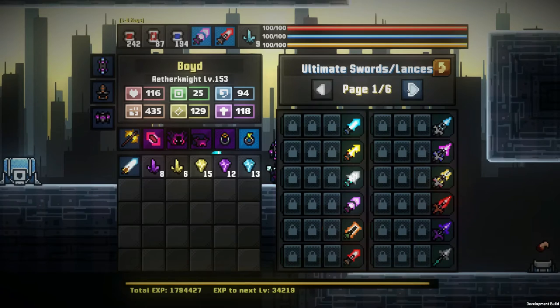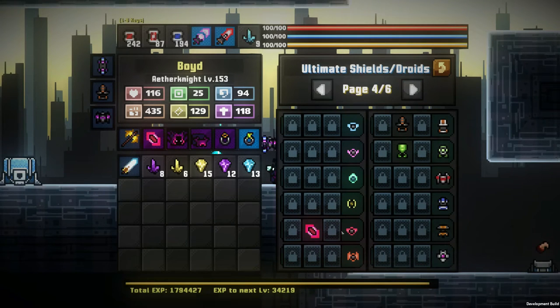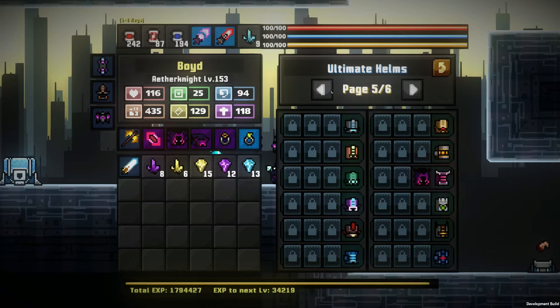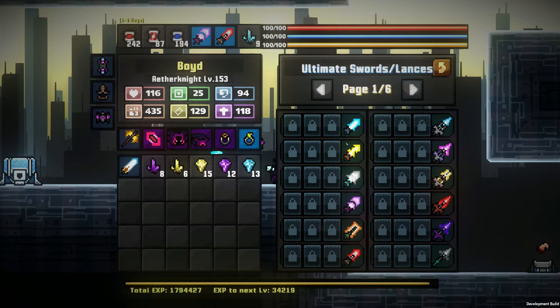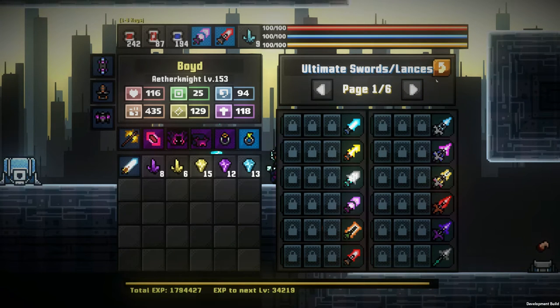Let's see what weapons we already have. We have a shield, some ultimates, and this is where it gets stored. This one does have the Excalibur, but I made this before it was implemented.